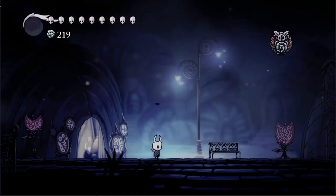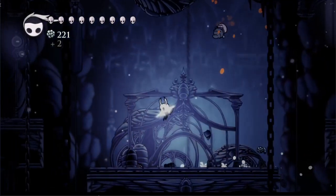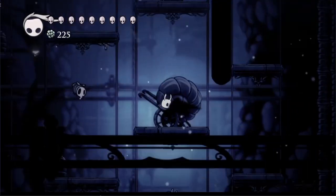Gathering Swarm — every casual player's best friend. It costs one charm notch and is found in Sly's shop for 300 Geo. I don't know a single person that didn't use this charm at least once in their casual playthrough. This doesn't mean it's a great charm, but the fact that everyone uses it nets it a pretty good rating.